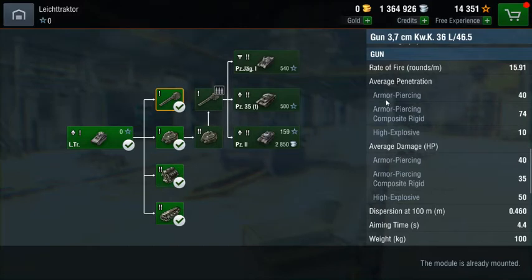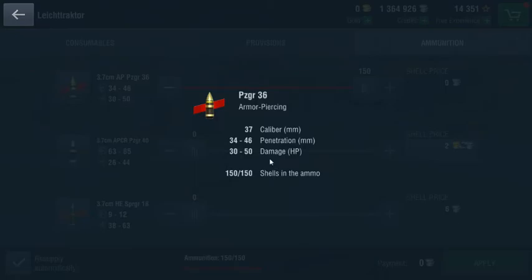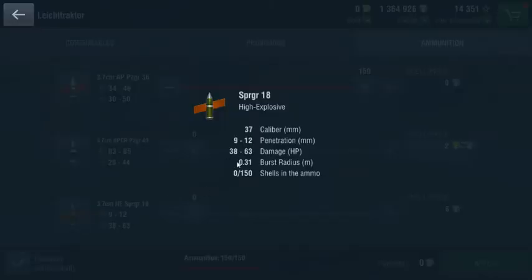The way to tell the difference between an armor piercing round and most other shells is that they will have middling levels of penetration and will generally do higher damage than rounds such as APCR, and will do less damage than high explosive rounds.